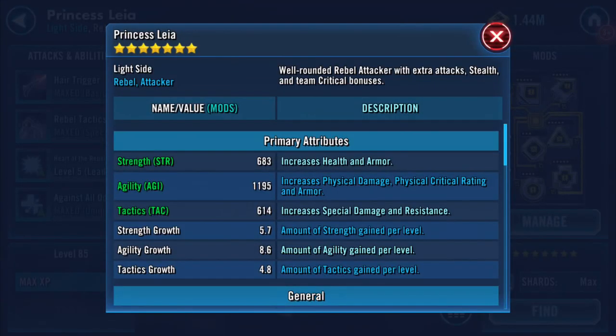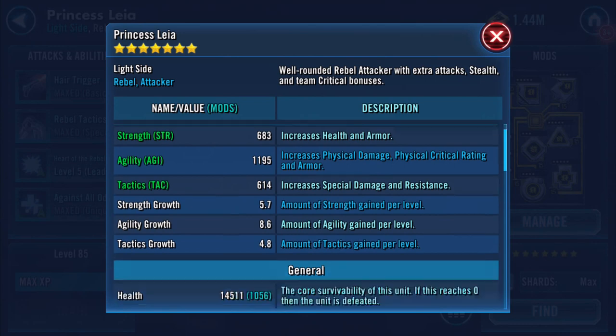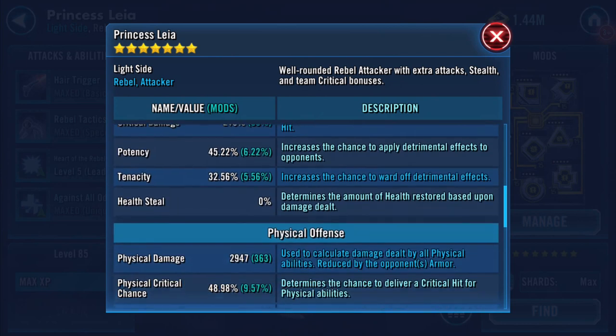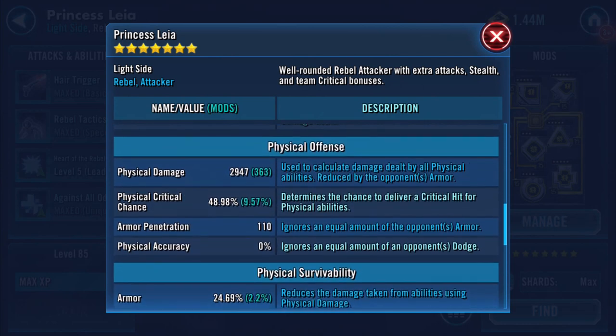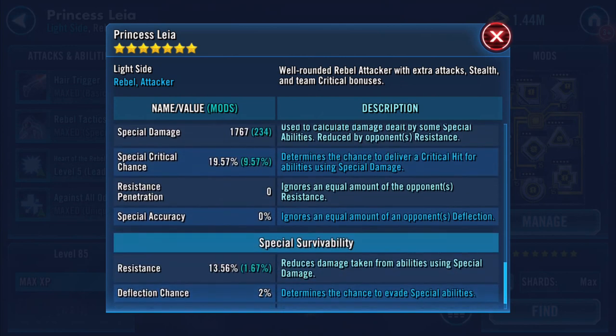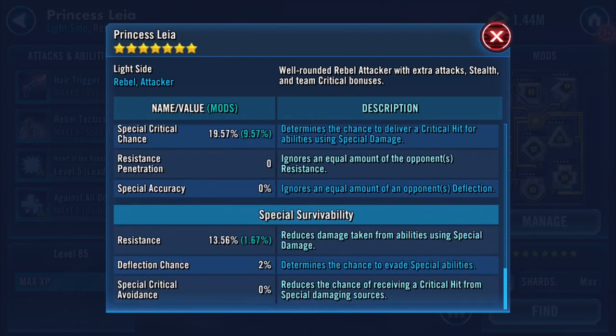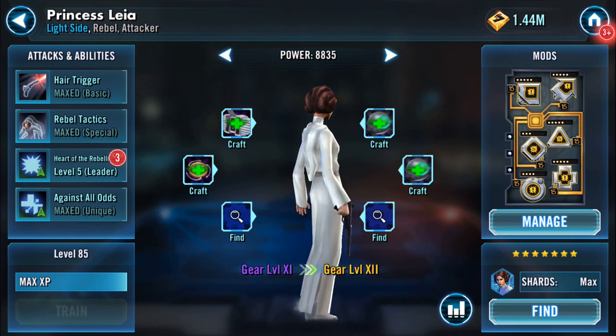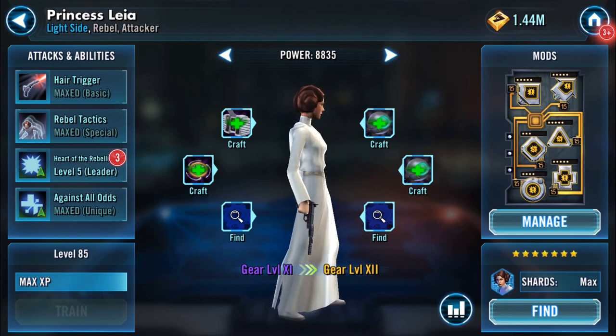All right, and now we'll upgrade it. So going in now, you can see that health has increased and protection has definitely increased — it's up to 16,000. We started off with 12,000 on there so that has increased nicely. Physical damage is just under 3,000 now, and special damage 1767.